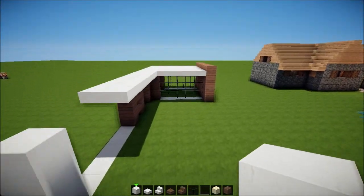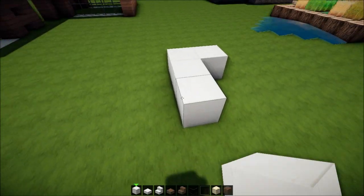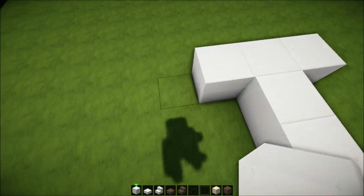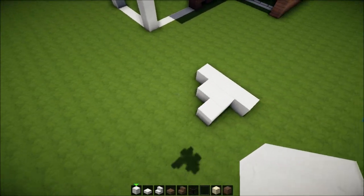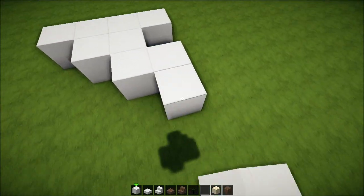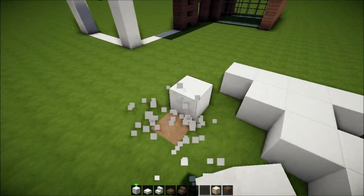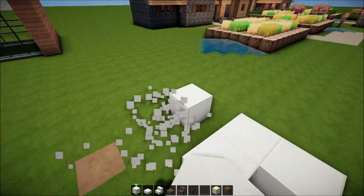So this house will be like — let me just show you. It's gonna be going out like this a bit and coming around like this. There's gonna be a little pool here and a big tree over here, and trees all over the place and bushes, because those are really important.